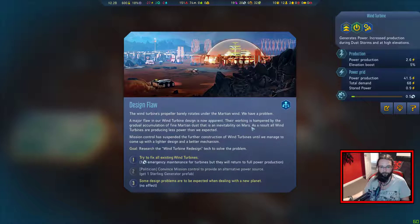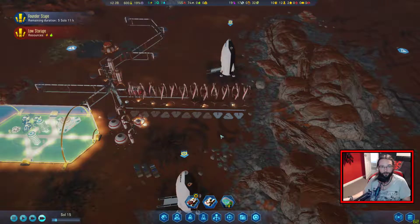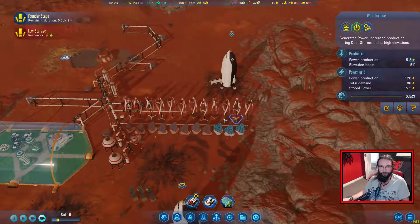The wind turbine's propeller barely rotates under the Martian wind. We have a problem. A major flaw in our wind turbine design is now apparent. Their working is hampered by the gradual accumulation of fine Martian dust, which is an inevitability on Mars. As a result, all wind turbines are producing less power than expected. Mission controllers suspended further construction of wind turbines until we manage to come up with a lighter design. Try to fix all existing wind turbines. Is it one per wind turbine? It is - one per wind turbine. So there go most of our machine parts.